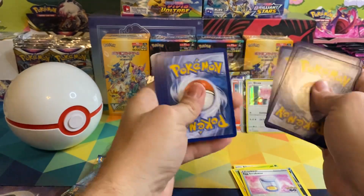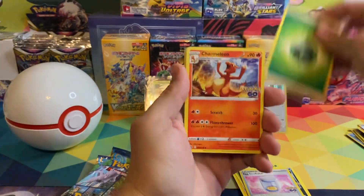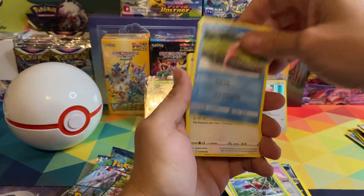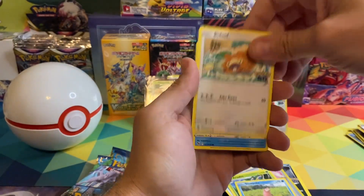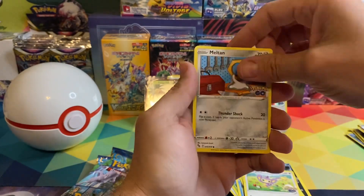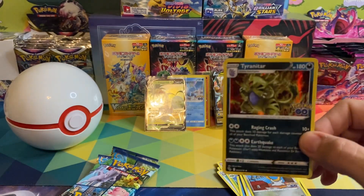If I reach my goal I will open up a first edition Team Rocket booster pack! We got Dragonair, Lure Module, Aerodactyl, Slowpoke, Doduo, Magikarp, Aipom, Meltan, Meltan reverse holo, and a Tyranitar holographic.